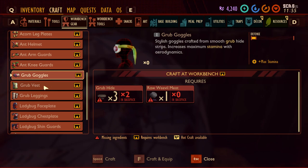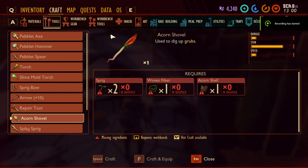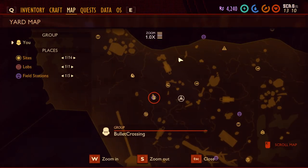Let me show you how to get it. First, you need to make sure you have the acorn shovel — this is necessary to dig up the grub. If you already have it, you can skip this part. If not, I'll show you how to craft it. You need to get some acorn items, scan them, and then you can unlock the acorn shovel.